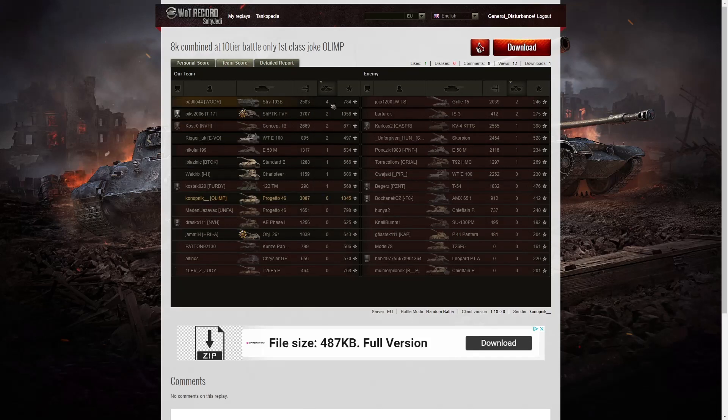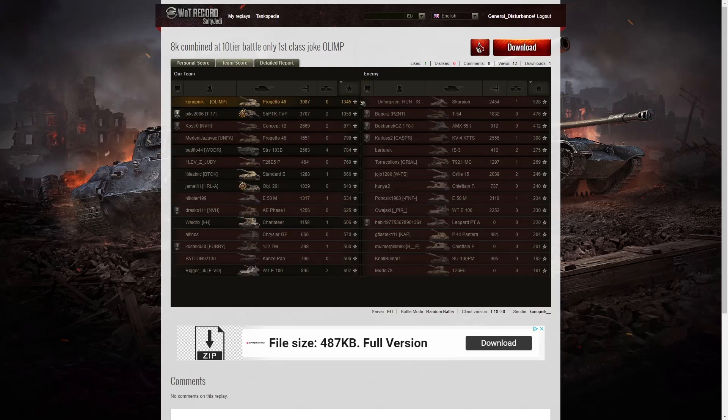When it came to kills, the Strv 103B did the best with four kills. Two kills each went to the Shrek, the Concept 1B, the Waffentrager E100, the Guerrilla 15, and the IS-3 on the enemy team. Konobnik didn't get any kills at all but got a lot of spotting. Looking at base XP, he's top of the table with 1,345 — 1,058 went to the Shrek and the next highest was 871 for the Concept 1B. Konobnik is consistently scoring above 1,000, showing he's well on his way to the third mark.